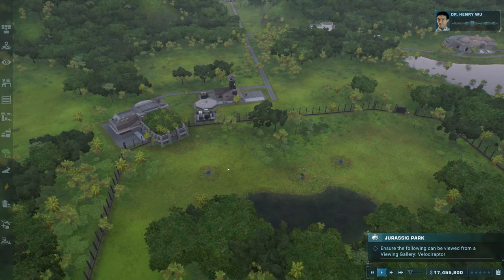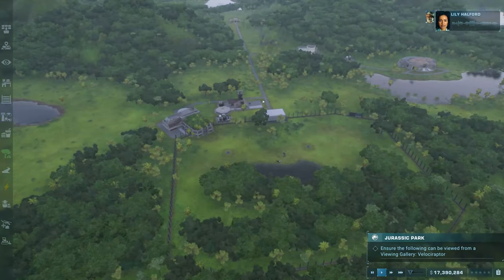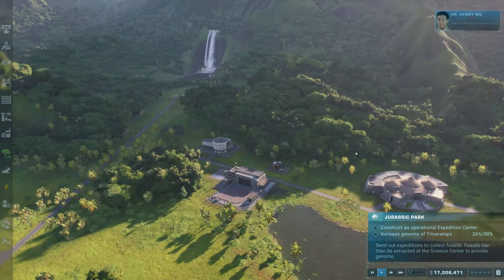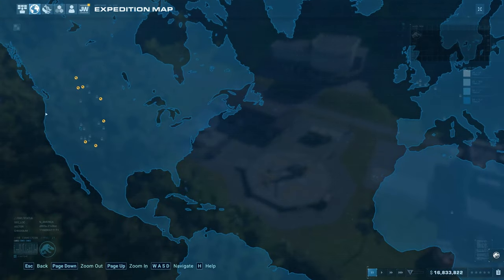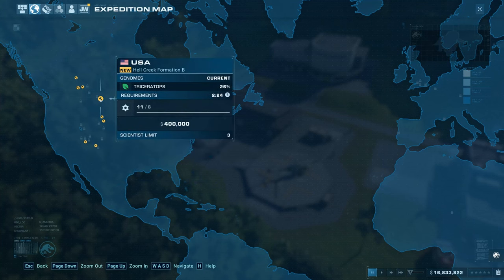The next objective will have you place a viewing gallery connected to the path to ensure the dinosaurs are visible for the visitors. The next buildings to construct will be a paleomedical facility followed by an expedition center. Once done you can open the exploration map, find a location for some Triceratops DNA, and assign a scientist to the task.